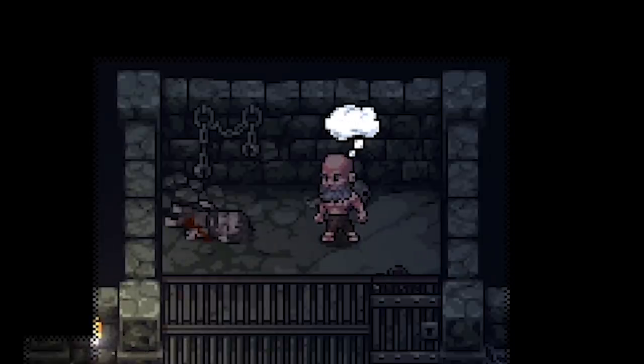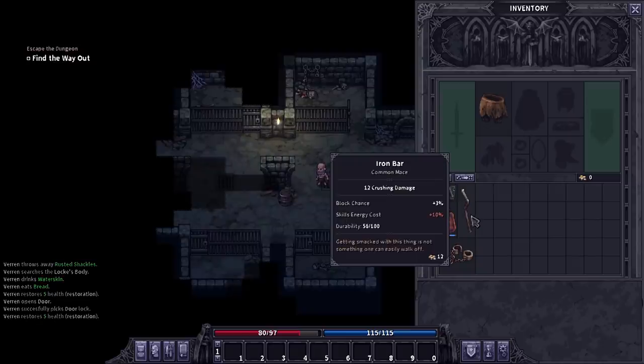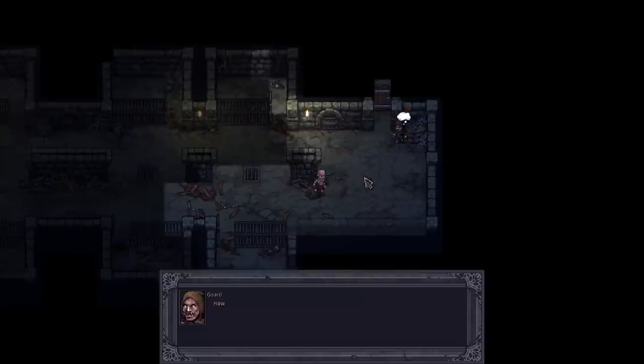Then we investigate the corpse, take all of his stuff, including a lock pick, which we use to escape, which leads us to our very first very terrible weapon: an iron bar.